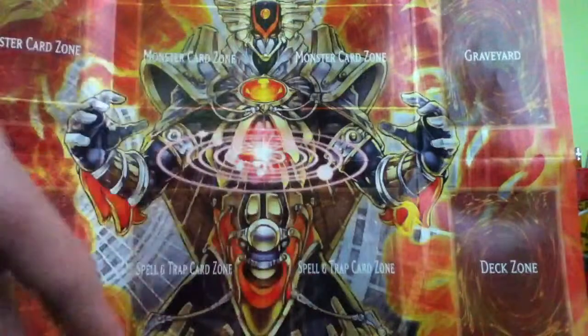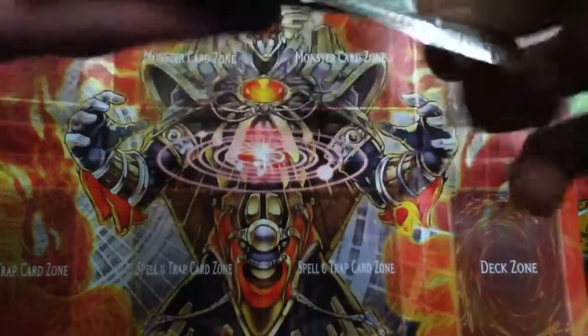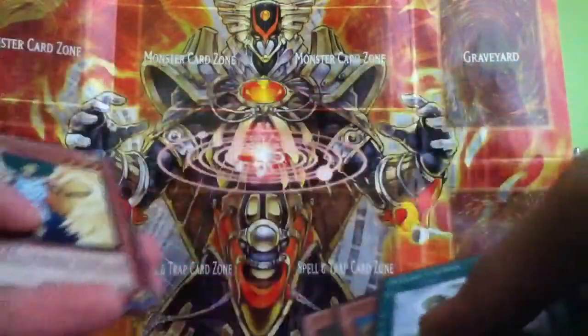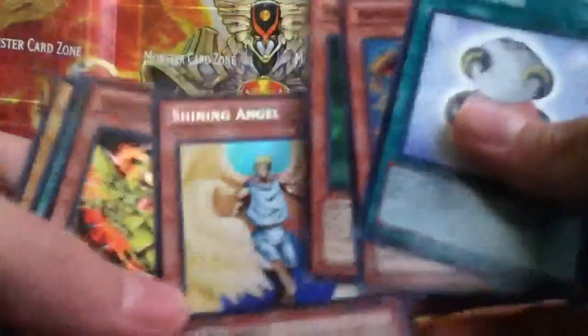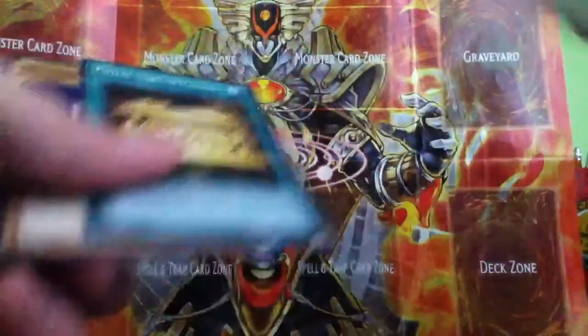Okay, so we got the 5 Mega Packs. First one. Let's hope for something awesome, like a BLAS or something. Big Eye Rare, Stronghold the Moving Fortress Ultra, Shining Angel Secret, and Sacred Phoenix on a Gold Sark. Cool.